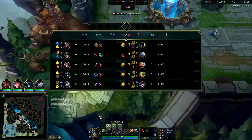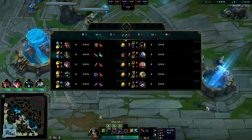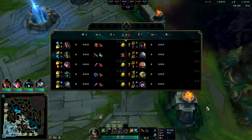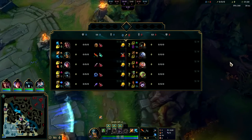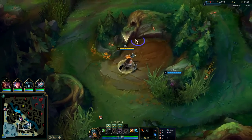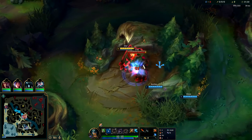Qiyana's R won't be an issue, Volibear stuns whatever, GP slows whatever. Should be an interesting game. Hopefully Zeri doesn't get fed, because that would make this game very challenging. More immobile champions the better when you're playing Olaf — that's the key.